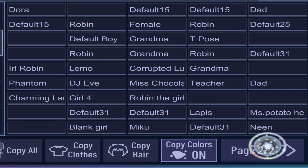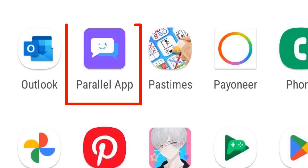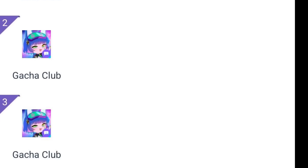1. Make unlimited slots. Because of limited slots, people often get demotivated and don't make OCs anymore. But there is a way of making unlimited slots. You have to download this app and multiply your Gacha app in it. That's how you can get unlimited slots.